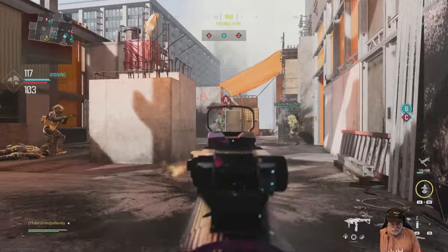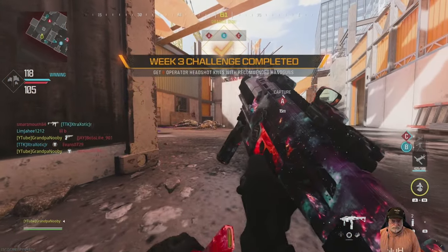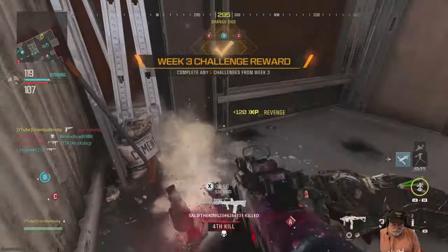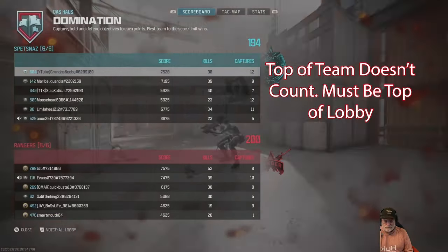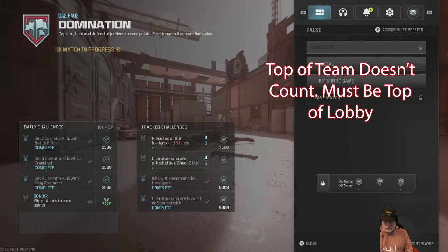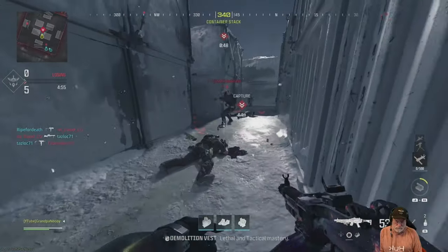Now we're going for the eight headshots with a recommended pistol — I'm using the Renetti with the Jack aftermarket kit. There's the eight headshots with the recommended pistol done. We've completed five challenges, so we must have gotten the stunner kill too — the Jack Cutthroat is ours! There it is, completed. I didn't see a flash; I must have been killed in the process.